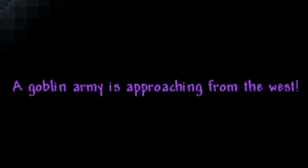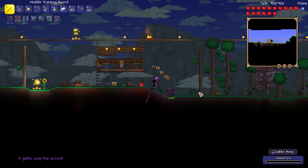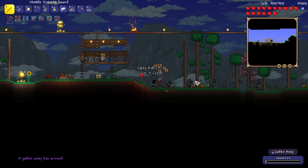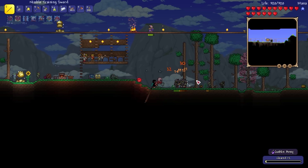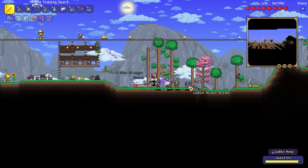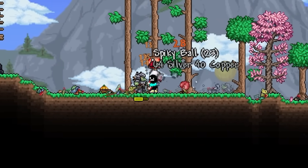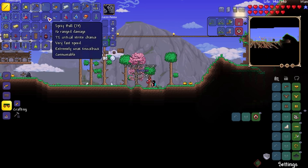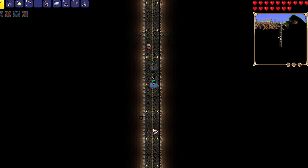I'm not really the best at Skeletron, but luckily I got a notification — if I successfully defeat the goblin army, I could get the Goblin Tinkerer, which gives me the Tinkerer's Workshop, which lets me craft the Hanafuda Earrings I couldn't craft earlier. Those earrings increase your damage by 25%. Unfortunately, the goblin army was more difficult than I thought — turns out they had arms and legs and could fight back.